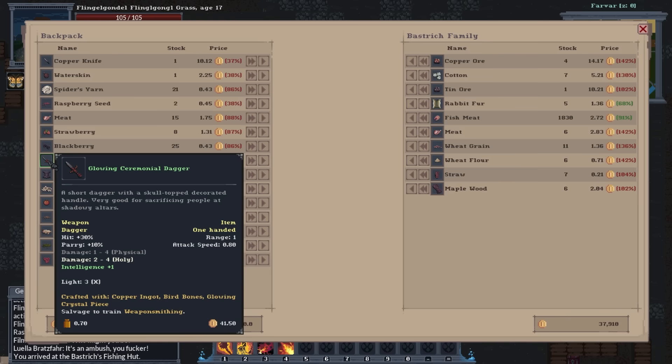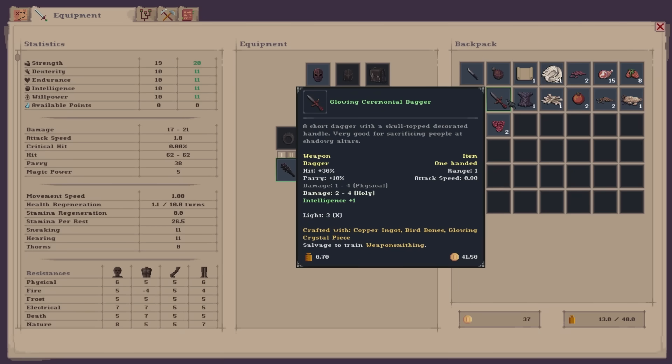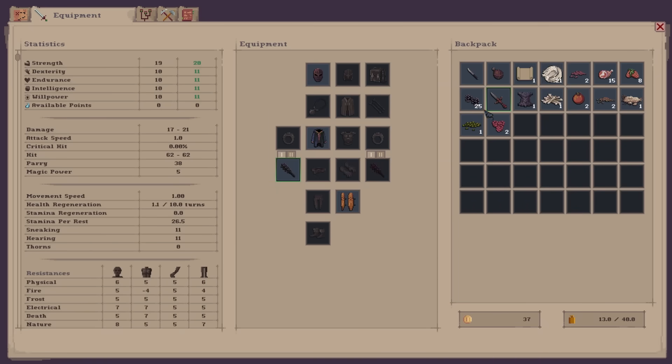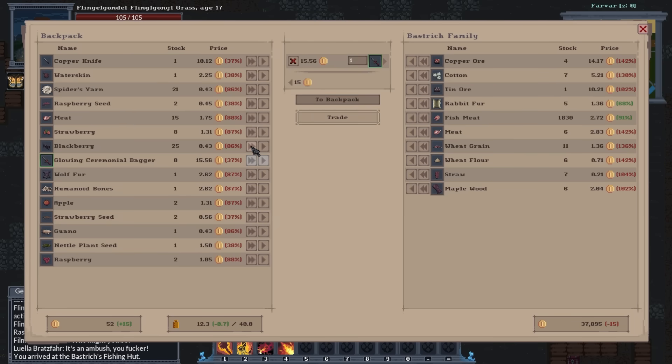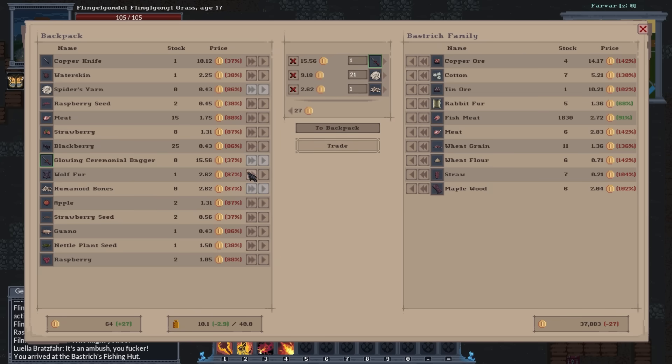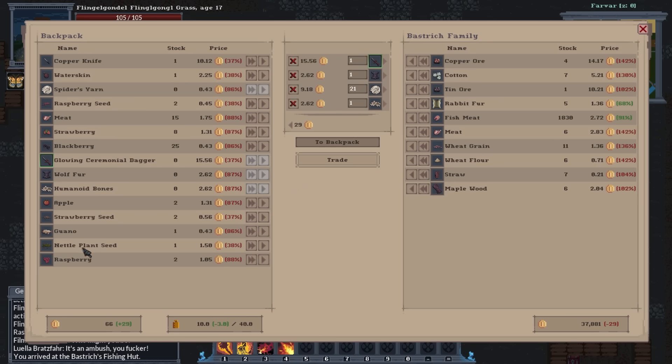I'll trade goods. I guess I'll sell the glowing ceremonial dagger — we're kind of a mace boy already. The cultist dagger has hit 30 and parry +10%, dealing 6-10 physical. Mine does electrical damage, 1-4, two to four intelligence +1, 6-10. I feel like mine is better even without as good a hit stat. This guy is willing to buy human bones from me — interesting. I'll make you a fisher of men. Why is there no fishing gear being sold? We're not in Stardew Valley anymore.